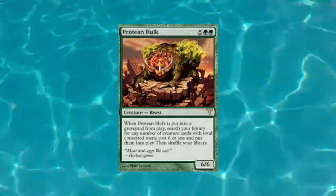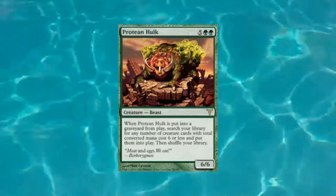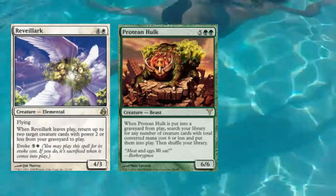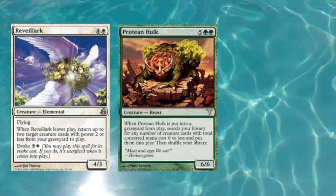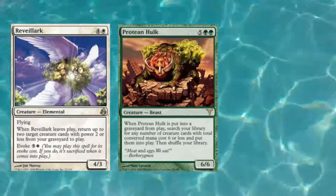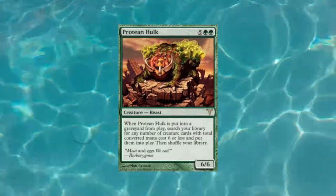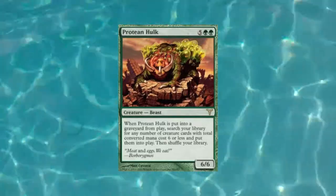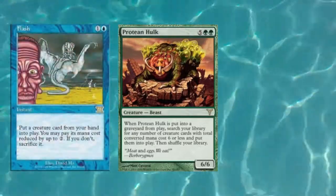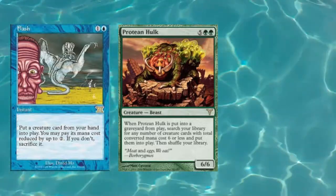When opponents play board wipes, they have to sync up to make sure your field is completely gone, and that is extremely powerful. We all know how strong Revel in Riches is — Protean Hulk is like that times 150. This card takes everything good about outside-the-current-board-state card advantage and ramps it to 11. Fun fact: this card is banned in most formats imaginable because of how broken it is. There was actually a deck called Flash Hulk where you would play the instant Flash, cast Protean Hulk for free, and win the game. Protean Hulk was banned in pretty much every conceivable format because of how good that was, including Commander.